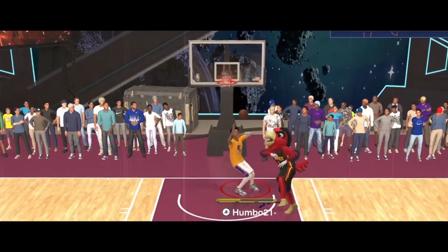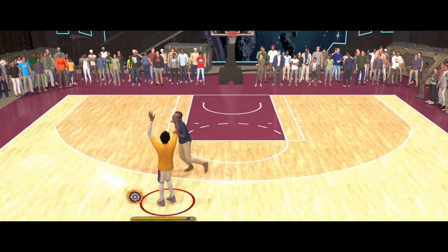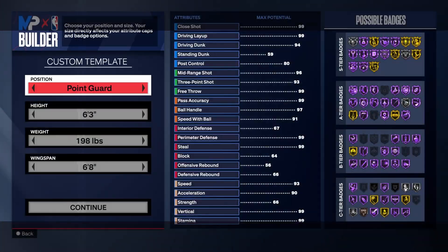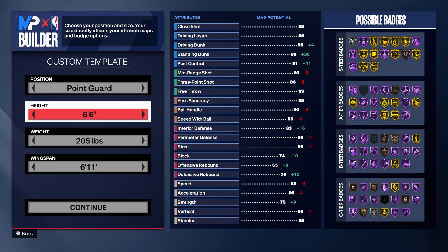I'm showing you guys a point guard build with crazy finishing that can shoot from absolutely anywhere, can break ankles, and also has good defense — it can do everything. We're making the best guard build in this game, going with point guard at six foot six. You already know about six foot six builds but you don't know about this one. You can also go shooting guard if you want, but I'm going point guard for this build.